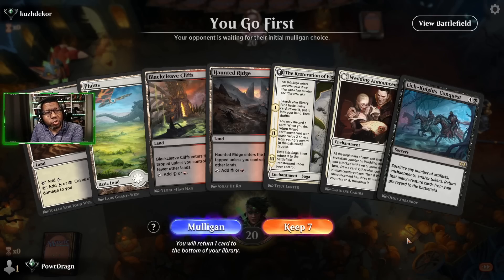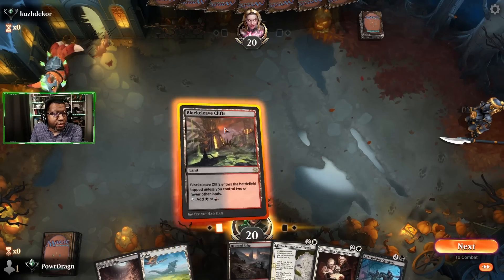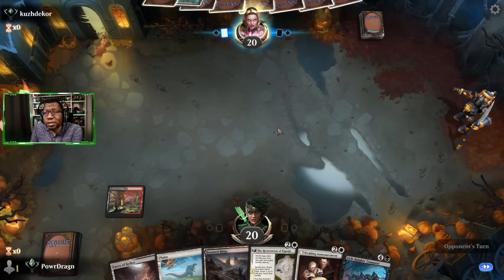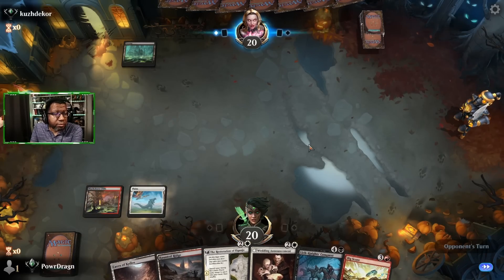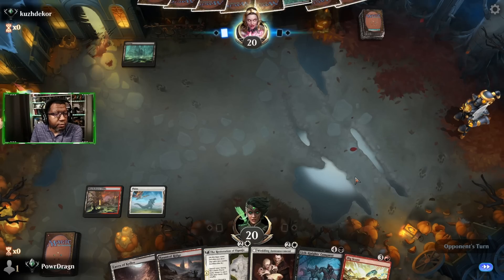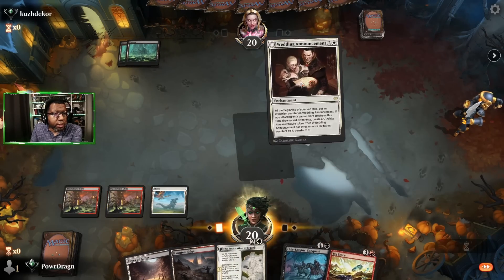No two-mana thing in the opener — we'll keep it anyway, but this is probably a bad keep. Good news is if we get any two-mana thing we can cast it, which is still reasonable. We didn't find any of them so we're just going to pass. Let's go ahead and play Wedding Announcement.